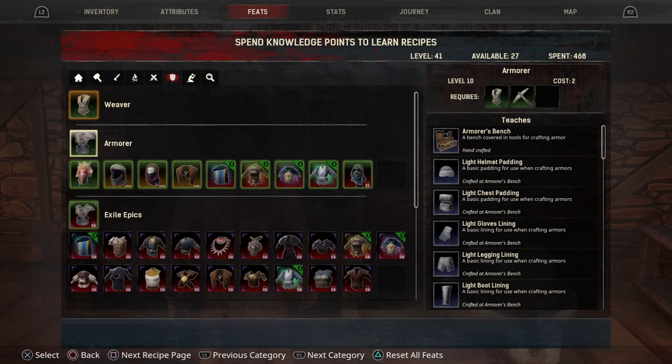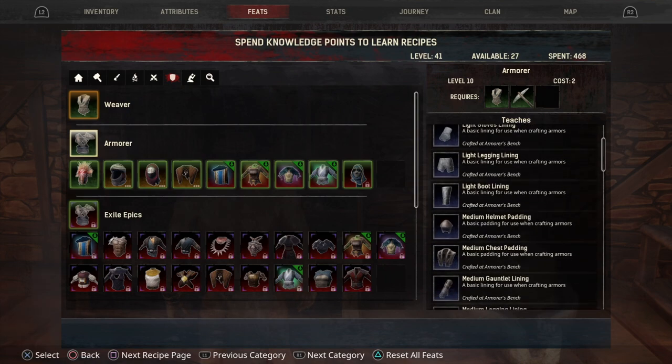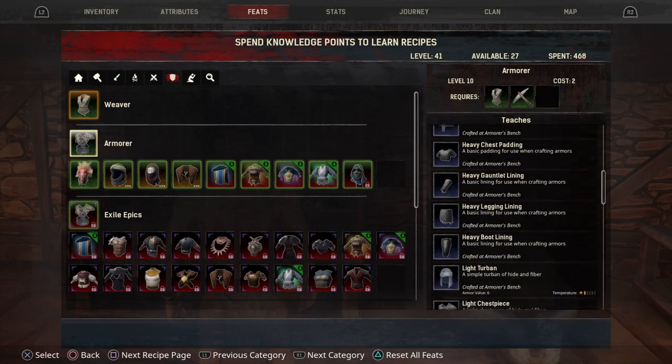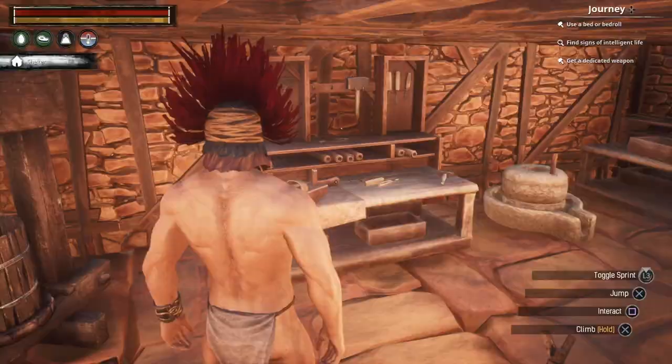The Armorer skill will give you access to a lot of cool stuff, but you need at least level 10 to make the armor's bench. You'll also need two skill points to buy it, which shouldn't be too hard — you should be able to do this within the first 30 minutes. Once unlocked, you get recipes for light, medium, and heavy armor, plus a few special things in between.